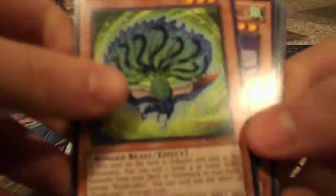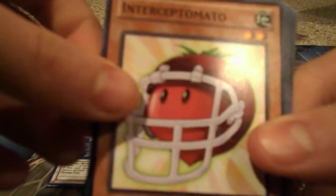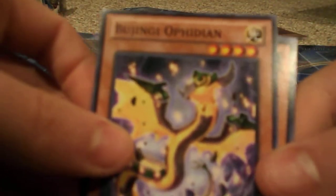Another Kujak, Mecha Phantom Beast Cult Wing, Intercept Tomato — best card ever. Bujingi Wolf, Bujin Carnation, and Fire Formation Yoko — this is actually pretty good so I will put that right there. Bujingi Ophion.